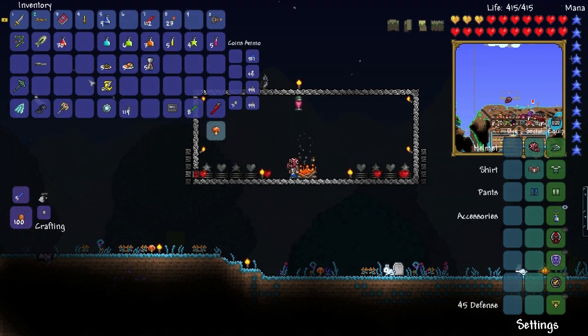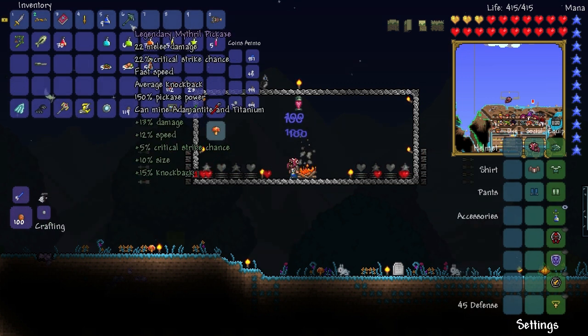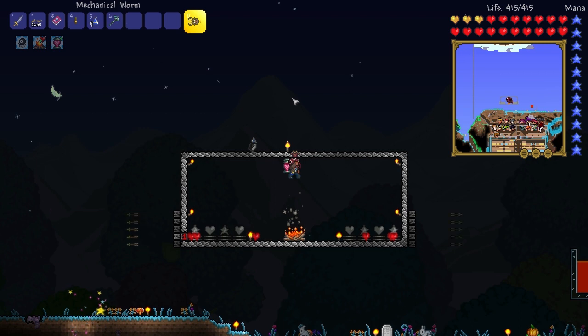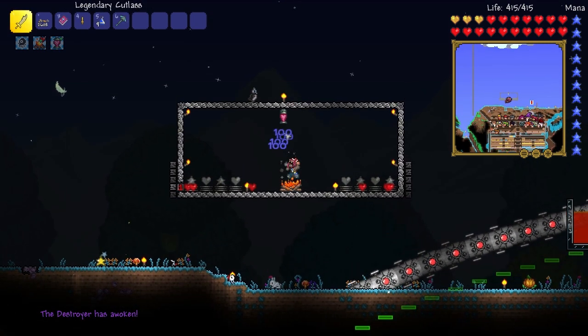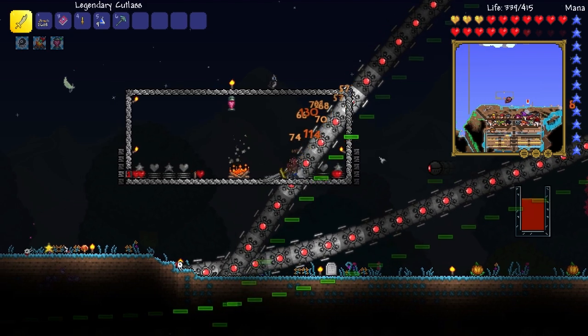Alrighty, so — are we ready for this guys? To summon the Destroyer. Let's just put this useless stuff up. Alrighty, here we go — in three, two, one. Oh gosh, I'm scared. Okay, he's coming. The dart traps should be hitting him.